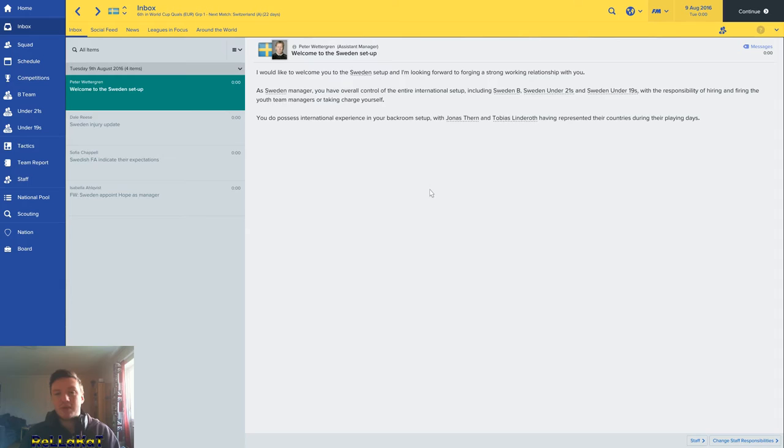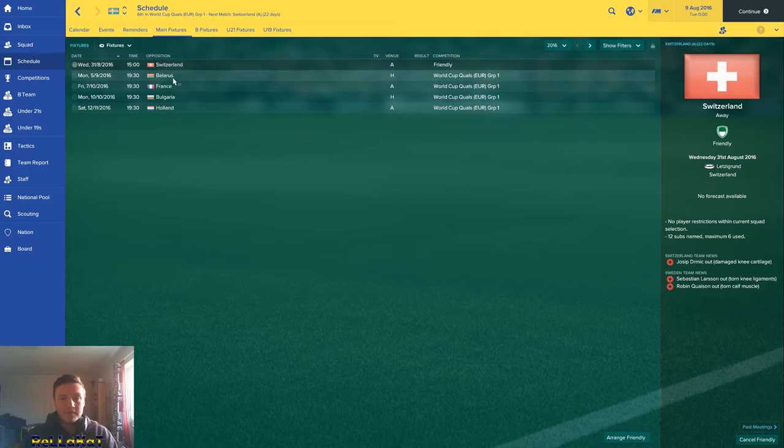Let's look at the schedule first. Switzerland comes up first — that's a friendly. Then we've got Belarus, France, Bulgaria and Holland. Here are the World Cup qualifying groups. That's the only time you'll see Andorra top of the group.